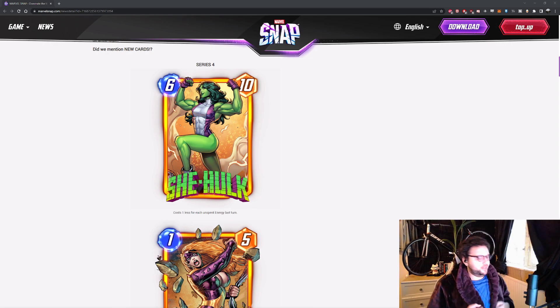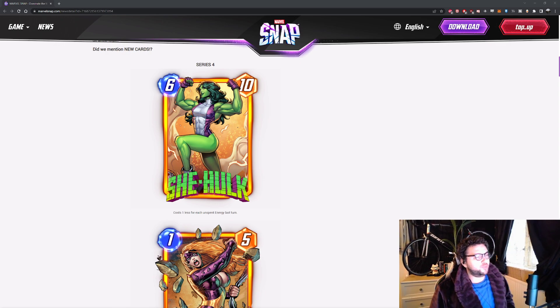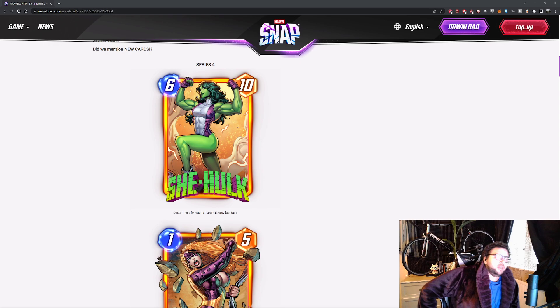Especially this She-Hulk here. The first one is She-Hulk. I think she's probably top 5, arguably top 3 in the whole Series 4 and 5. Reason being, she's a 6 energy, 10 power, and costs 1 less for each unspent energy last turn.